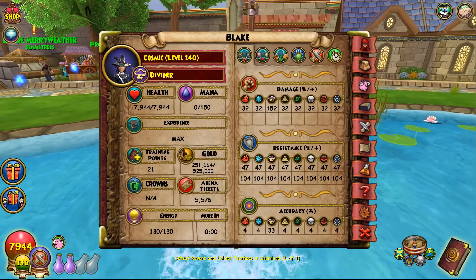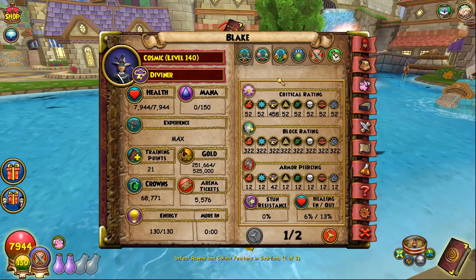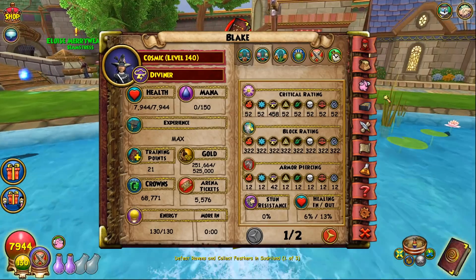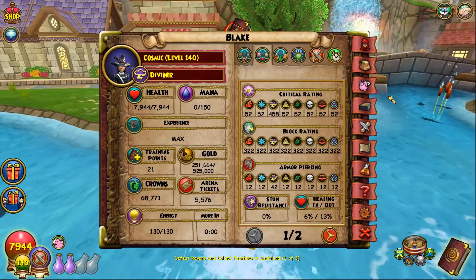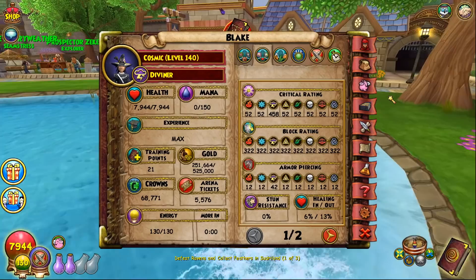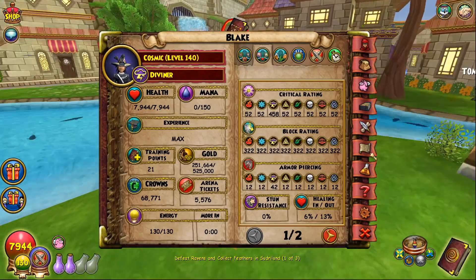One of the biggest things to note is that crit got nerfed. With critical, your crit multiplier is not as high as it was before — in the past when you would crit it would do roughly on average between 20 and 30 percent extra damage, but now it's going to do closer to about 10 percent.